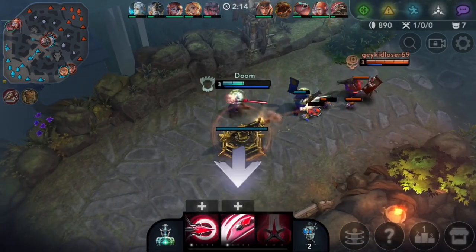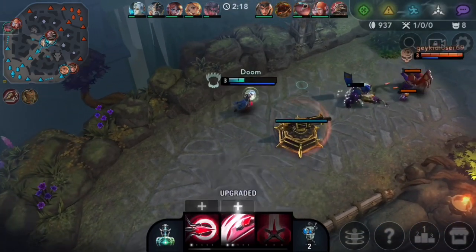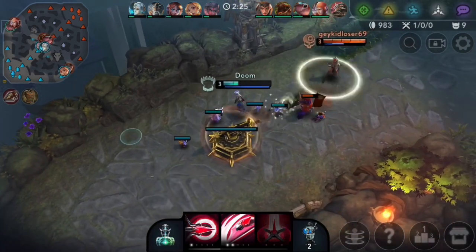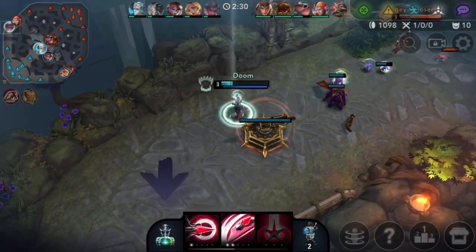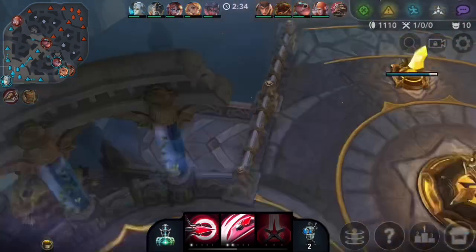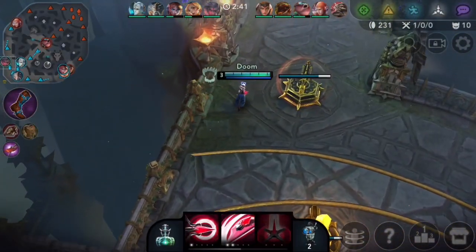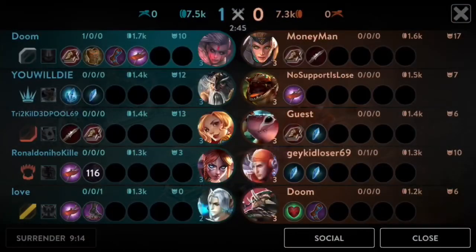It's a little bit of a struggle to farm though. Some people do start off with the weapon blade. These Vox bounces are super obnoxious — I can't get an engage on him because he's just going to AOE if I try and charge up. So I'll just farm up right now. Unless we can land our burst, there isn't too much we can do right now.